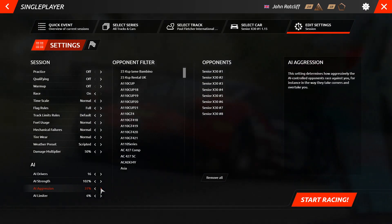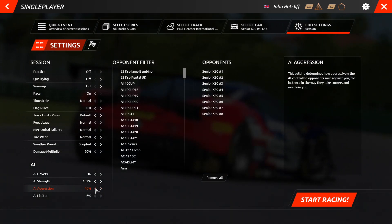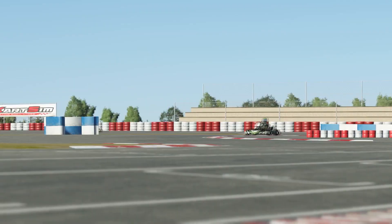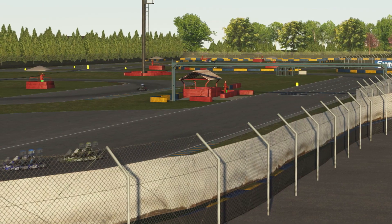The AI aggression: the higher the percentage selected, the more aggressively the AI will attack and defend positions when racing. 25% is a good place to start, and then slowly increase this percentage as you get better at cleanly driving through the traffic.